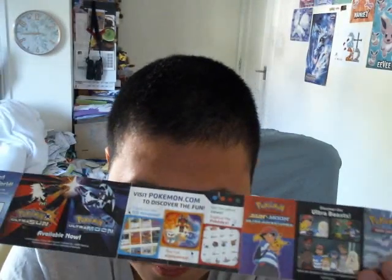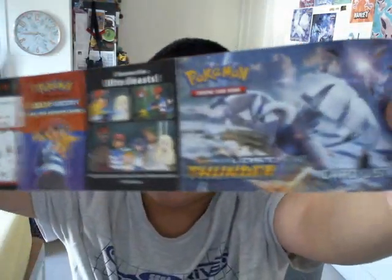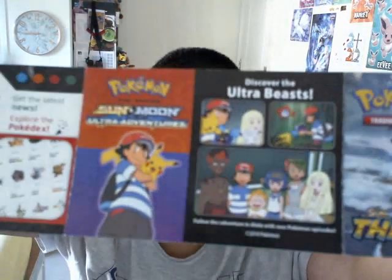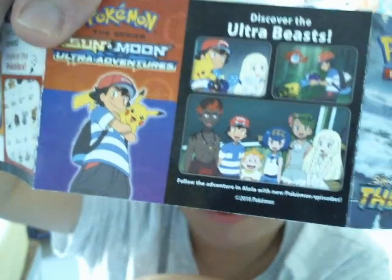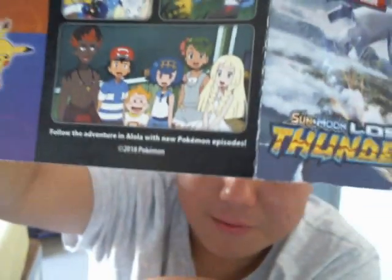I've got only just a few Pokemon cards — not that many — and I haven't got a lot of Lost Thunder Pokemon cards. The artwork, if I show you Zeraora, hopefully I've got the name of this Pokemon right — I think I've got a poster up on the wall which looks like that. That's the artwork I'm actually showing you. And on the other side there's a picture of Lugia, which is fairly nice. It's a card list. There's the artwork of Ash from Pokemon and his little companion Pikachu. That was actually the time when the Pokemon anime started to be redesigned in a very strange way. Discover the Ultra Beast — follow the adventure in Alola with new Pokemon episodes. Copyright 2018 Pokemon.